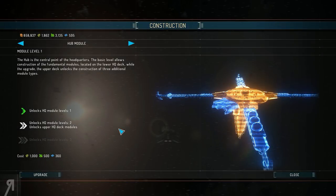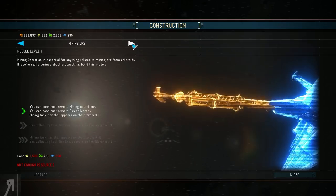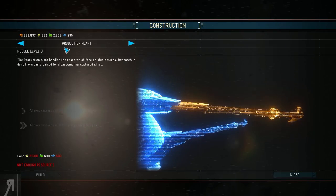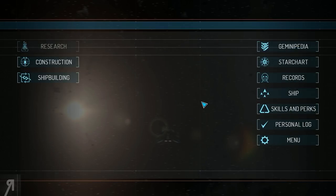Hello Reformers and welcome back to Starpoint Gemini Warlords and our Sandbox campaign. We were on our way to conquer a new sector when I decided to check the costs of structures back at home base. It seems pretty cheap, so I'm going to upgrade our hub module right now because that will unlock upper HQ deck modules — like a trade center, production plant, and logistics center. I think that would be pretty cool to go for.